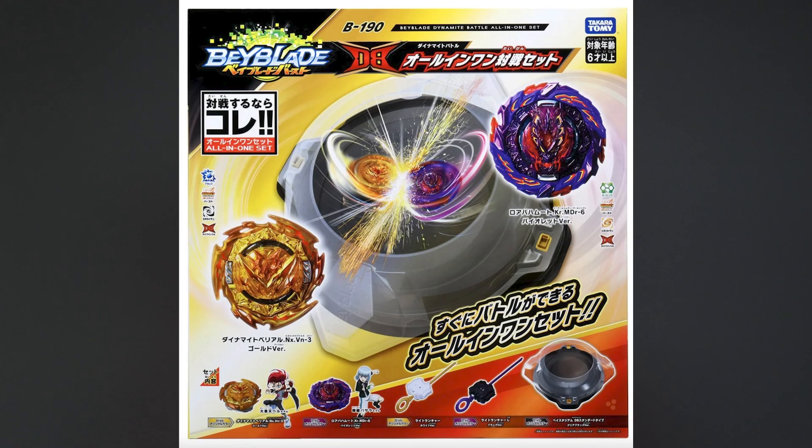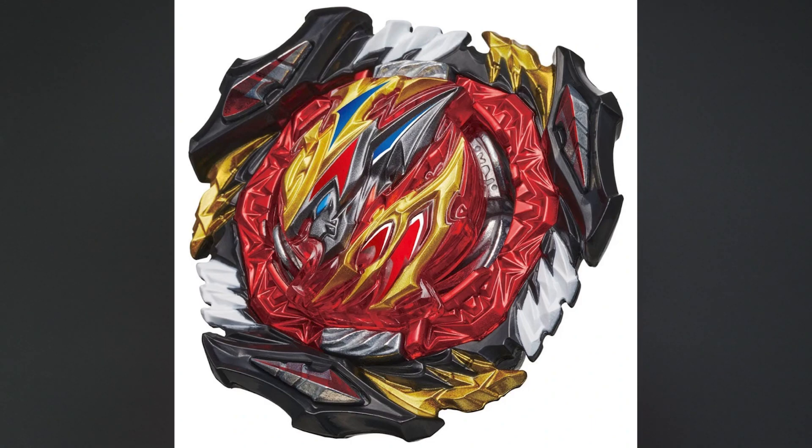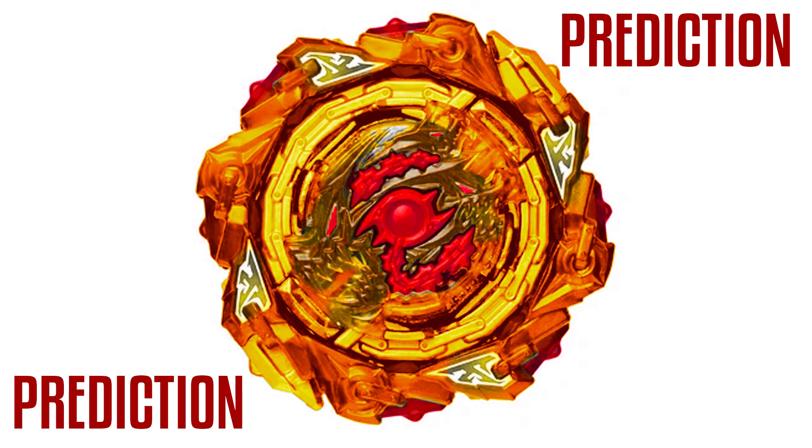Now, what we're all here for — the information. Coming from a trusted source, we're going to first go over the all-in-one set. I don't know release dates or parts or anything else — I just know the basic stuff. For the all-in-one set, there is supposed to be a Divine Belial, and a chain Kerbeus. The chain Kerbeus is supposed to be the gold one, so if you're expecting some different stages, same as DB, from what I was told.